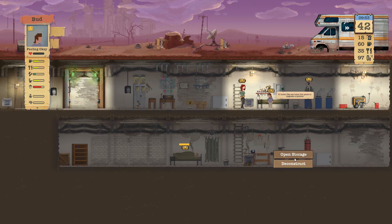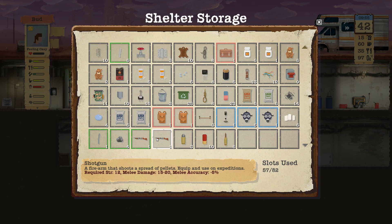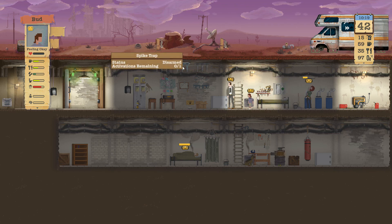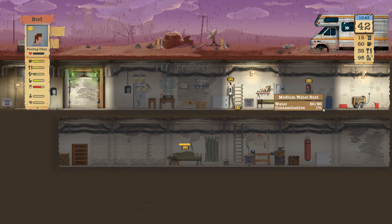Let's take a look at our storage - we're doing pretty good. A couple shotguns, three tripwires ready to go. When we do get attacked, you just right click here. This is gonna be some nasty water but we'll take it.